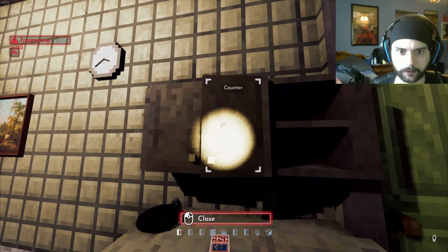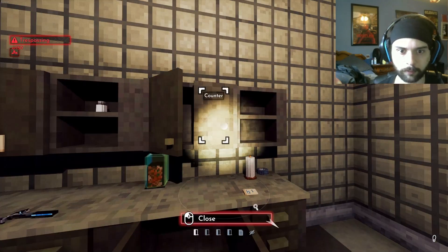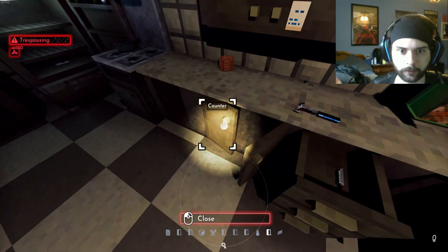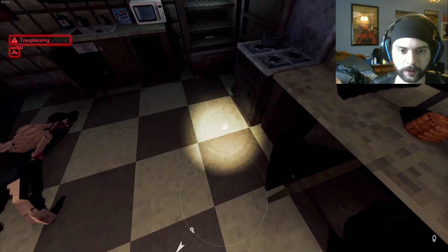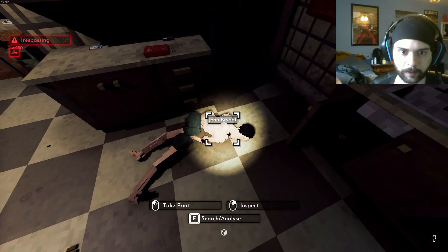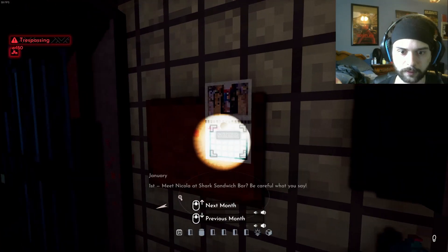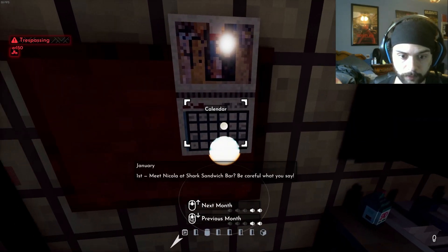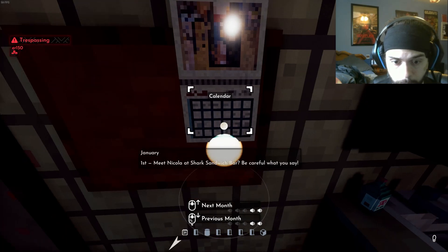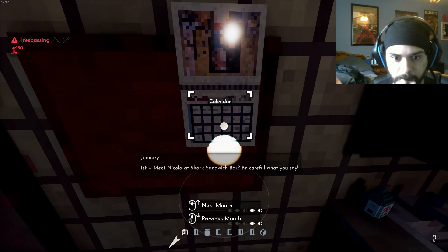We're going to have to start thinking of a way out of here, because we are breaking and entering in the course of our work. There's a knife in the drawer - just doing a last check before we get out of this bitch. Nothing in the oven, and the man is still dead. Oh, hello - this is interesting. In the first meet Nicola at the Shark Sandwich bar. Be careful what you say. Anything in here? Next month - nothing, nothing.